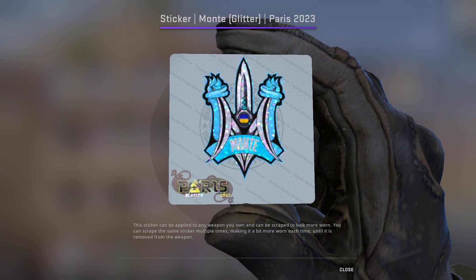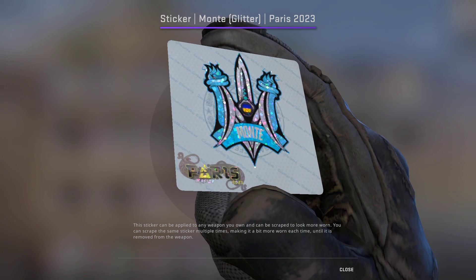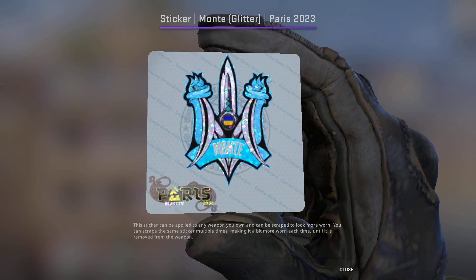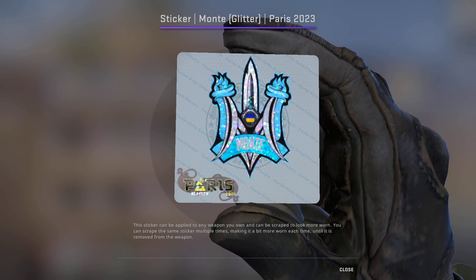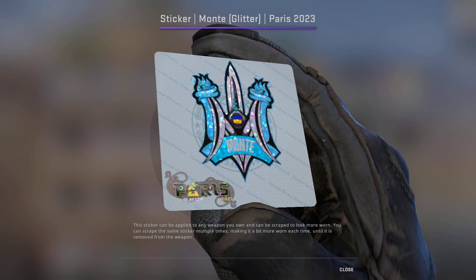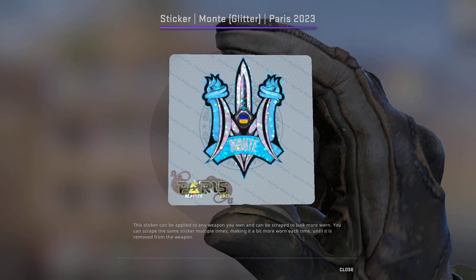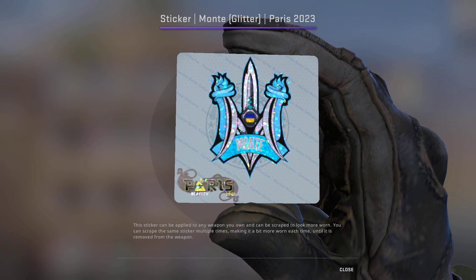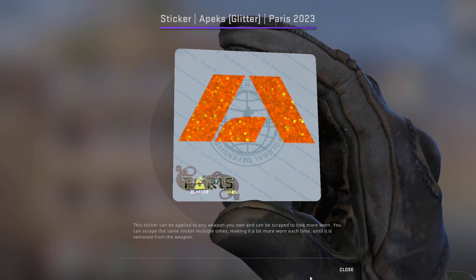Up next we have the Monte Glitter, which I think is quite underrated — mainly because the holo version isn't spectacular, but the glitter version is very nice with the light blue and white. It's currently going for $0.34, and we're picking up 20 of these for a grand total of $6.80.